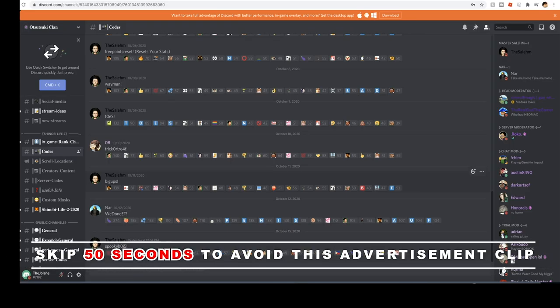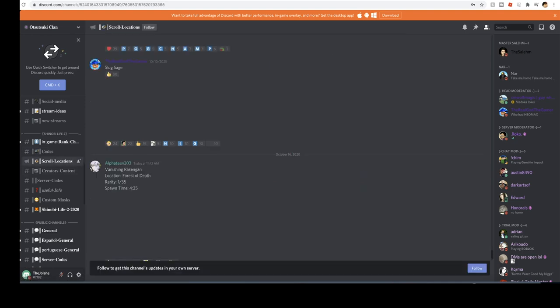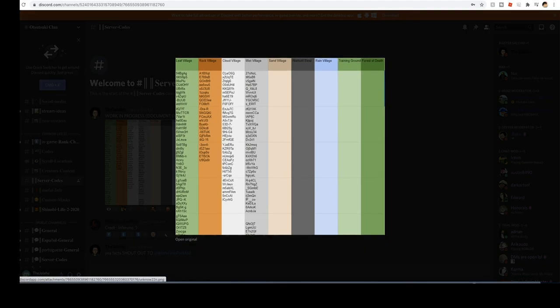Before we get into the video, if you didn't join my Discord yet, I highly suggest you click the first link in the description and join my Discord if you play Shinobi Life 2. In this Discord we have a coach channel, we update you with the latest Shinobi Life 2 codes, we also have a scroll locations channel where we have a picture of every single scroll location. We have a server coach channel where we're gonna drop a document soon with lots of private servers — every single code in this picture is currently working so you guys could use these codes to server hop or whatever you want to do.